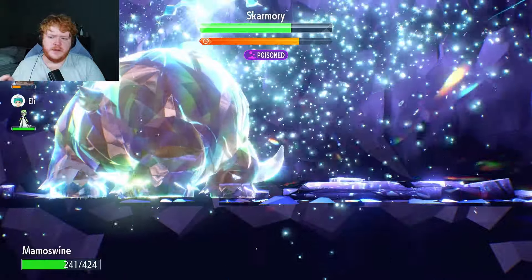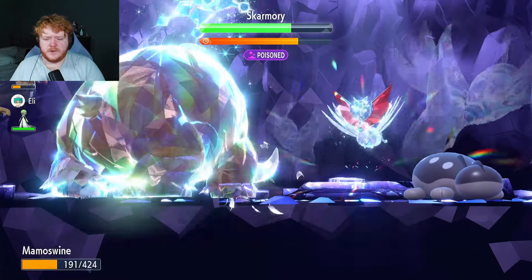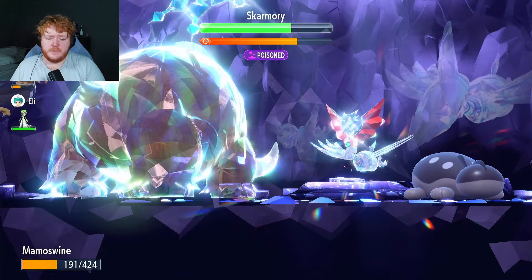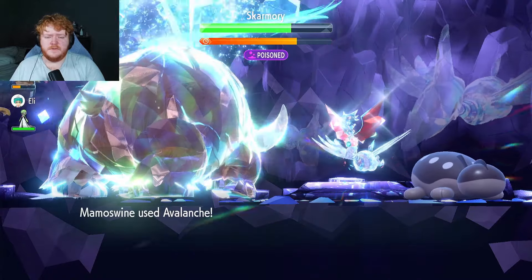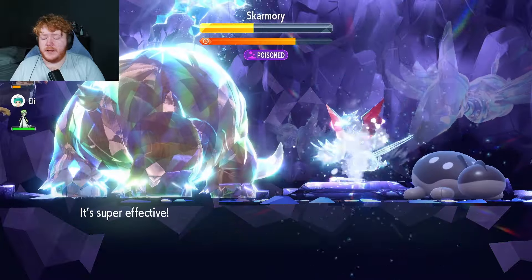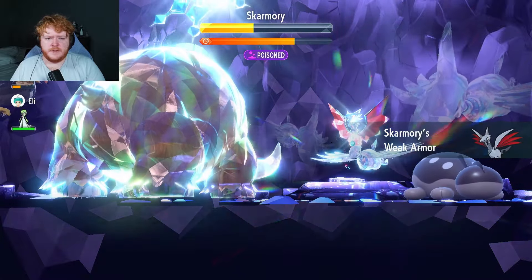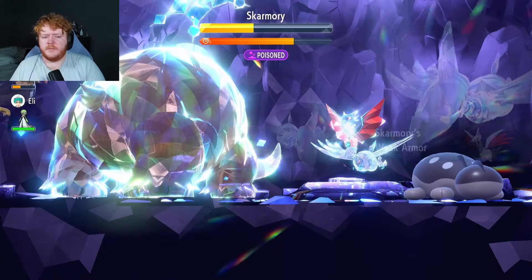We're going to Terastallize - we are now an ice type. We should do a lot of damage. One of the Pokemon on our team is a physical attacker so we can get its defense down times two every turn if it uses attacking moves. Let's see how much damage we do - boom! That's a lot of damage, as you can see. We did a ton of damage to Scammary.